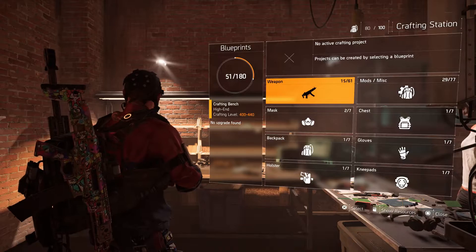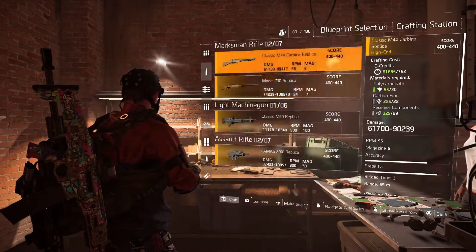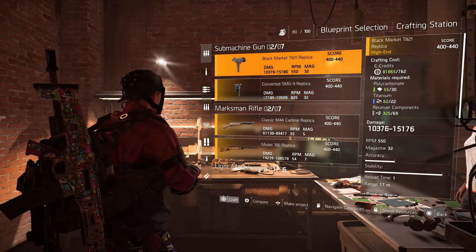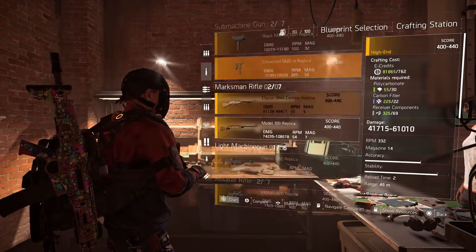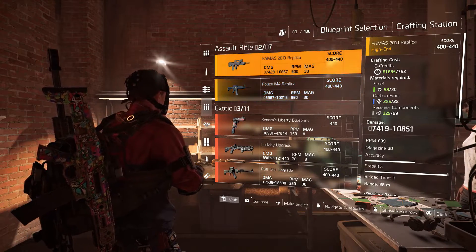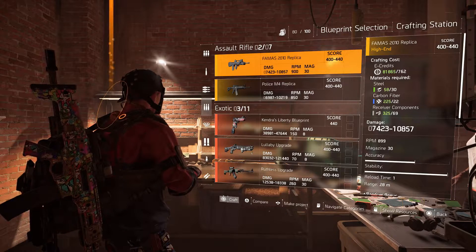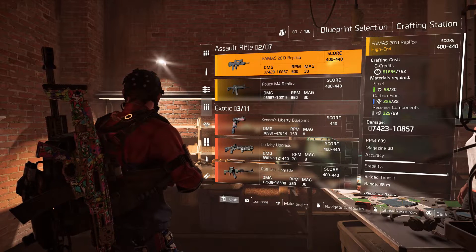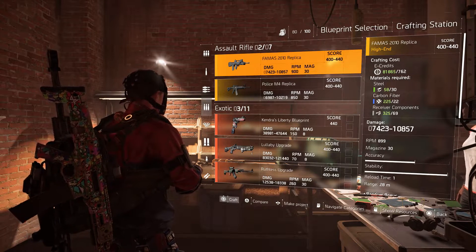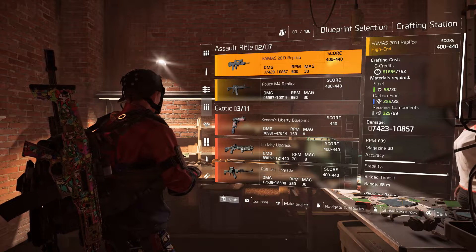Now for actually using the weapon and gear blueprints: say you've just gone up a world tier, upgraded your crafting table, but the best weapon you've got is still 301 gear score. You can come in here, look at your blueprints, and if you want an assault rifle that's higher you just make sure you've got the materials and craft it. On the right side you can see the materials required — steel, carbon, and receiver components. Hold square to craft, and it goes into your inventory at a random gear score of 400 to 440, beating your old 300 gear score weapon.